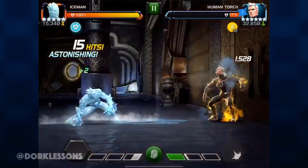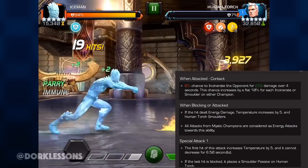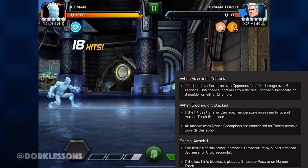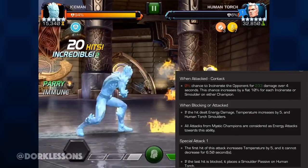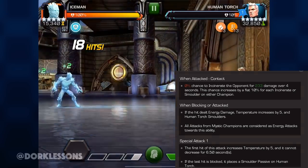Now it's a good idea to stay away from energy damage or using a mystic, because you're going to build up these smolder charges as well as bring up his temperature by five. Now once he has these smolder charges in place, this increases his chance to incinerate you when you are attacking him by 10% for each charge that he has — not to mention it increases by 10% for each incinerate charge you have.